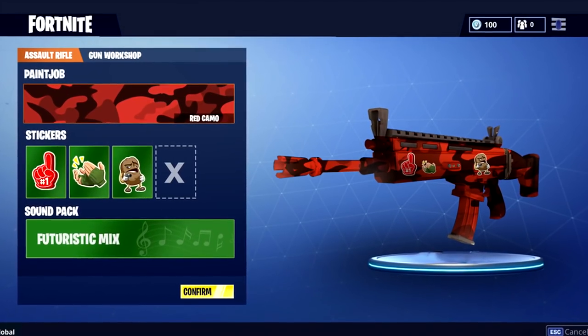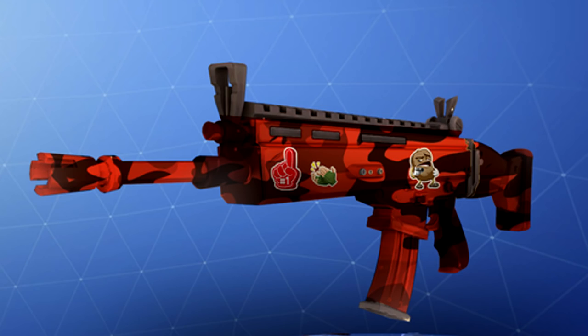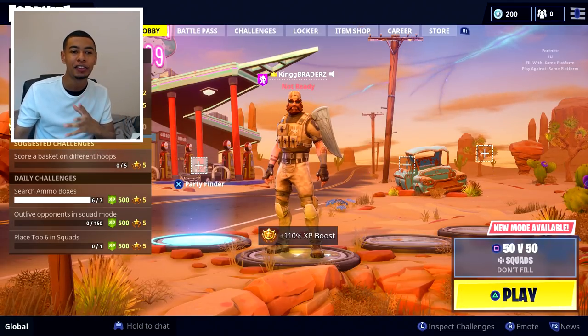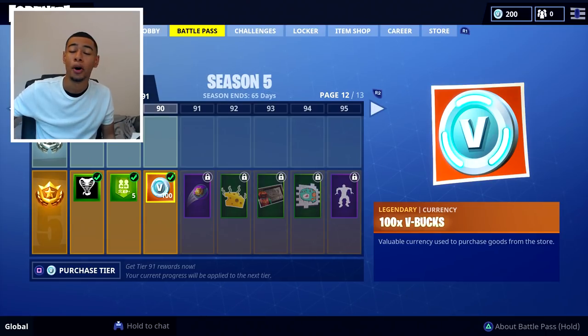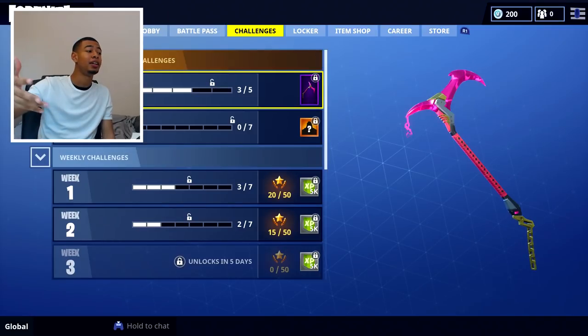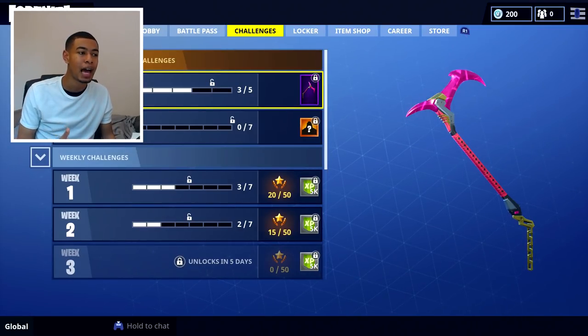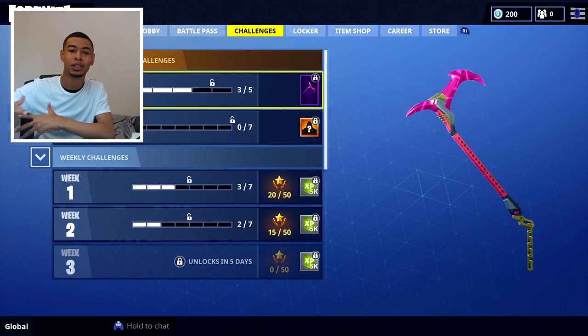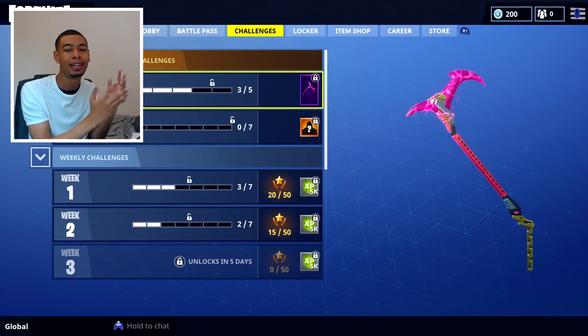As you can see from this concept, you can change the paint job on the weapon — essentially the camo. This one right here has got like a red camo on it. I'm thinking in the future we'll have this, and you can get camos from battle pass tiers and all different stuff. Maybe there's a system where once you get a certain amount of kills with a certain weapon, you unlock a certain camo — implementing progression systems from other games.